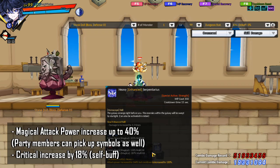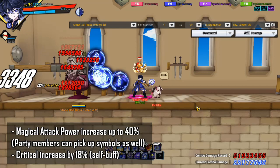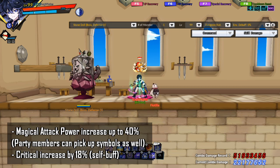For example, this is a horoscope skill. When the skill makes a successful hit, you will get these Aquarius symbols and your magical attack power will increase. In addition, when you have the Aquarius card activated, you gain critical increase by 18%, shown as this buff right here.